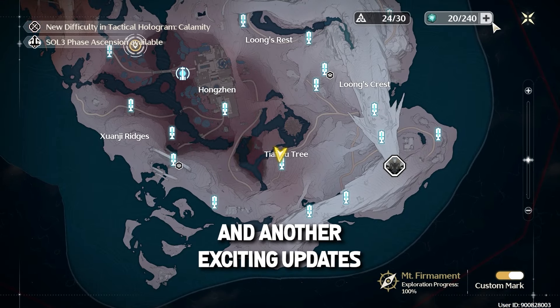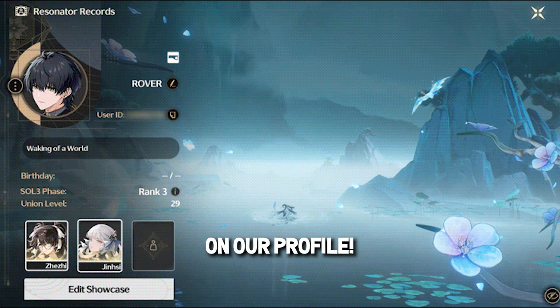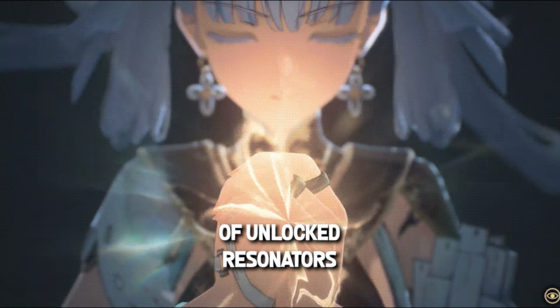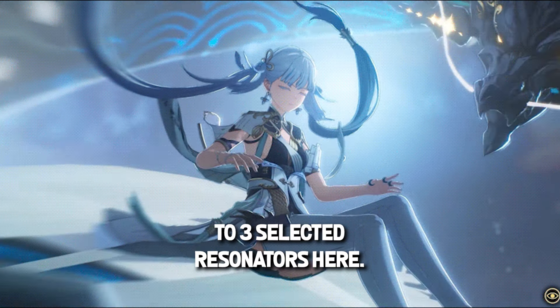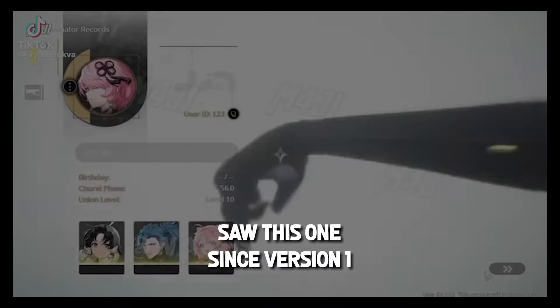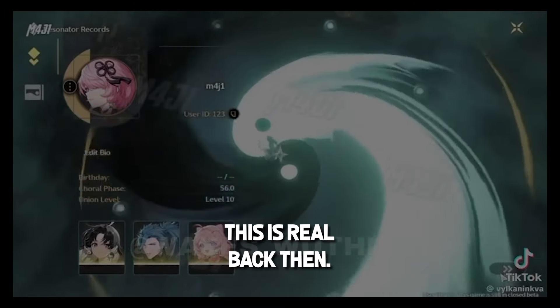Another exciting update is the new Resonator Showcase feature on our profile. With the release of version 1.2, you can view and display the convened scenes of unlocked Resonators with the Resonator Showcase feature. You can display up to three selected Resonators here. This feature is really amazing — I think I already saw this since version 1 of the game from other creators, but no one confirmed it was real back then.